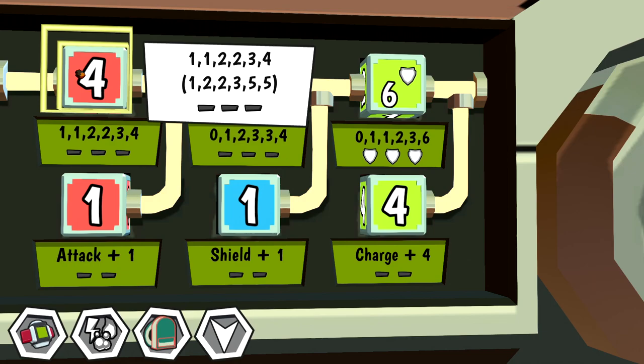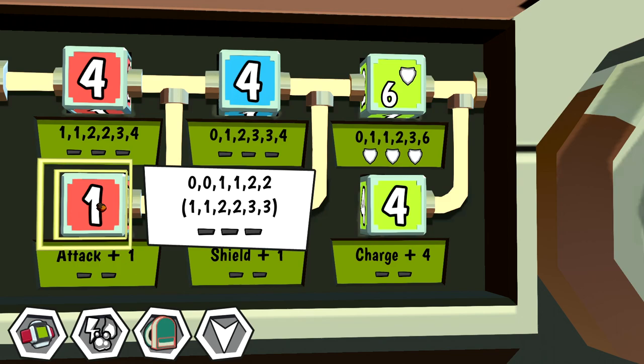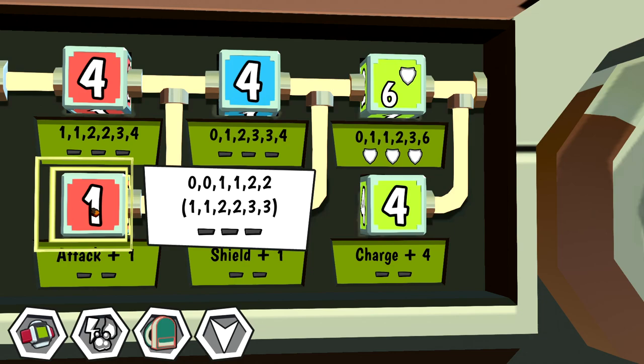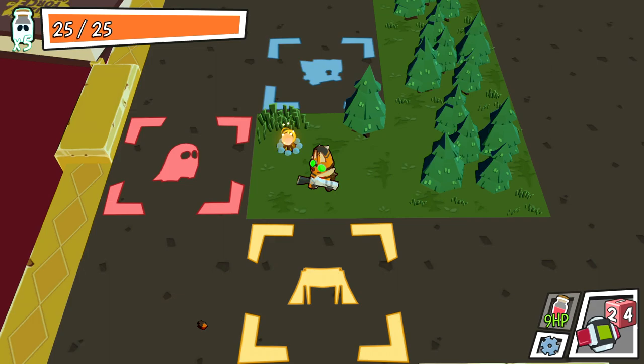Looking at our inventory, here are our dice. The 1-1-2-2-3-4 attack die defaults to showing the highest value. We also have our stat die which is 0-0-1-1-2-2. I still don't fully comprehend how these stat dice work, to be honest. It says charge plus 4, but this die doesn't have a plus 4. I don't know if these are just default values that you always have.